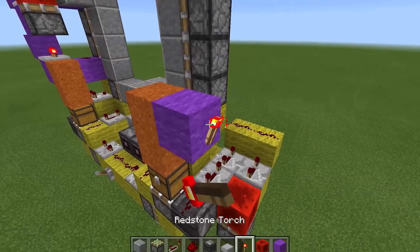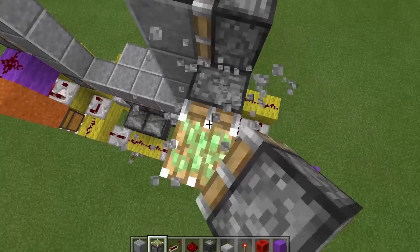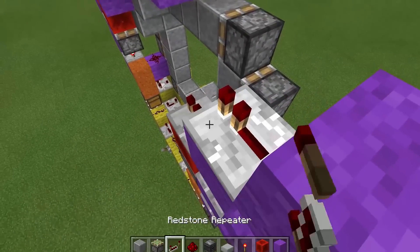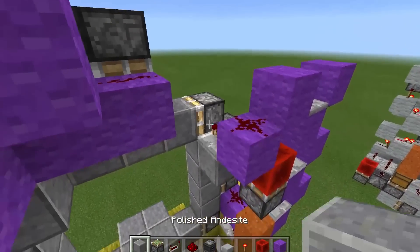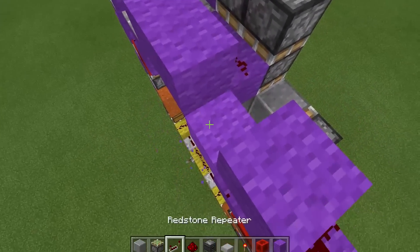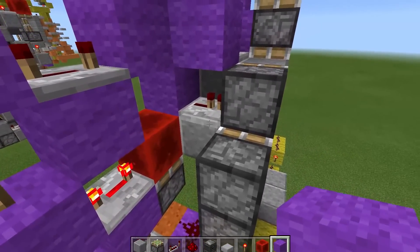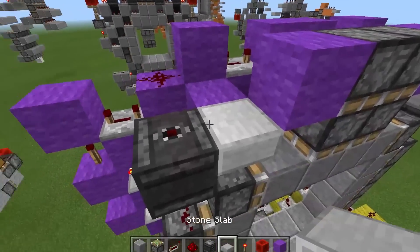Mirror that to the other side: block, torch, repeater, block over here. Then a sticky piston and another sticky piston with redstone block. Four tick repeater, torch, some more blocks, four tick repeater again into a block, redstone dust. One tick repeater there, then another redstone dust on top of that block. Another block, another 4-tick repeater, and a 2-tick repeater into this block. Then also a block here, 2 redstone dust, an observer block here, a slab and a block, and 2 more redstone dust.